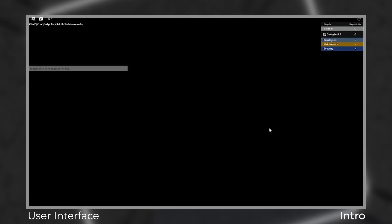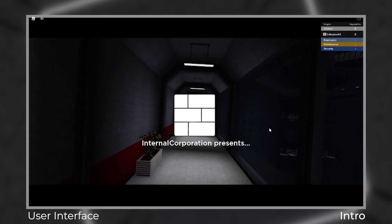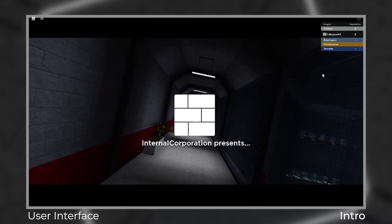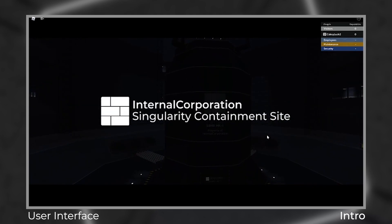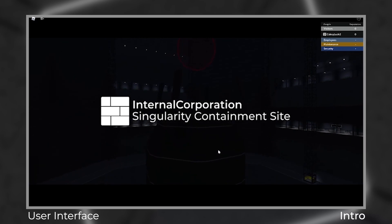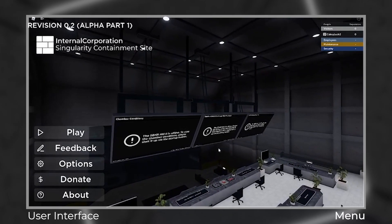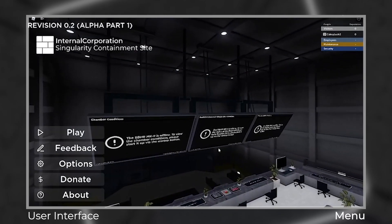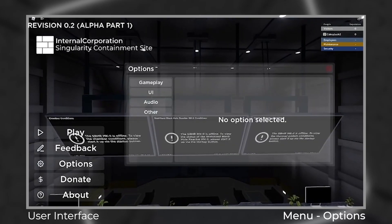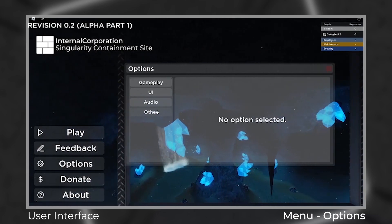Nothing much has changed in the loading screen and the intro, but the loading screen is slightly changed so it shows an alpha notice. One noticeable change upon joining is the playlist itself. Here, you have occupations as well as your reputation. Let's get back to the menu. Even though the menu still looks the same, there are also new interfaces as well. Let's head over to the first one, which is Options. Here, you can change the options for the gameplay, UI, audio, as well as other settings.